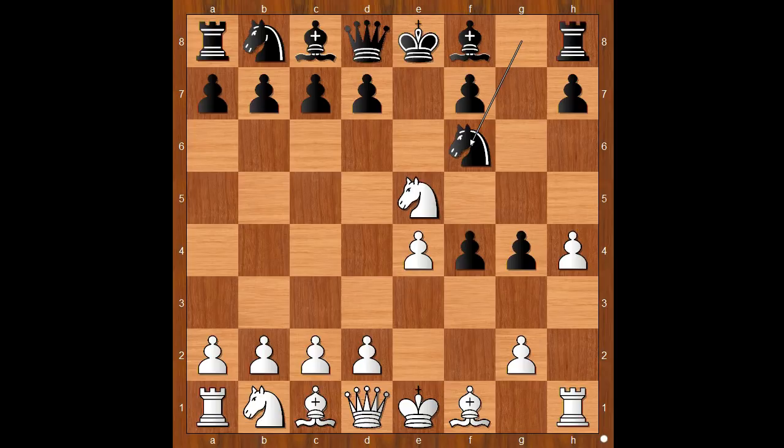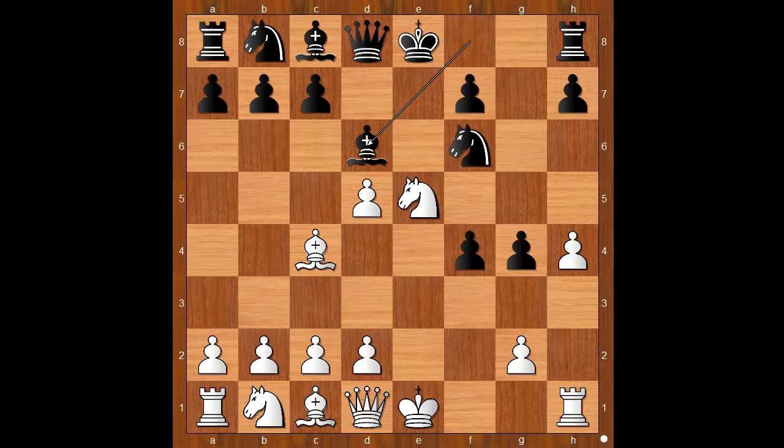Knight to f6, defending the pawn on g4. Bishop to c4, threatening to take on f7. d5, e takes on d5. Bishop to d6, attacking the knight. d4. Knight to h5.